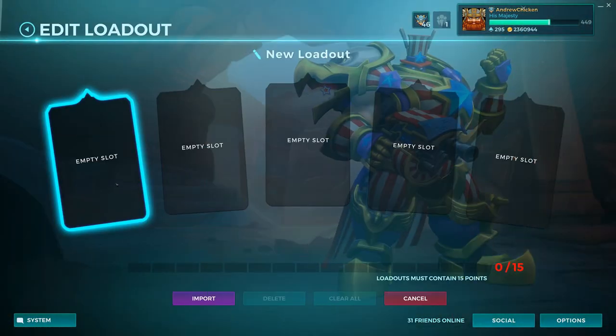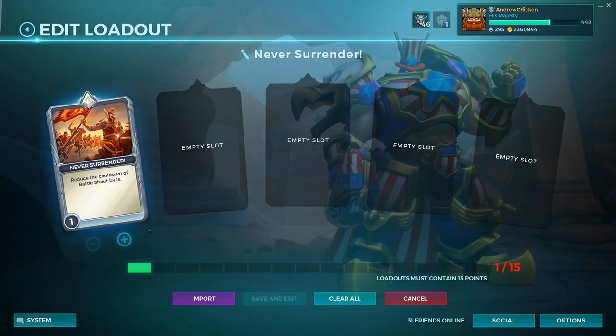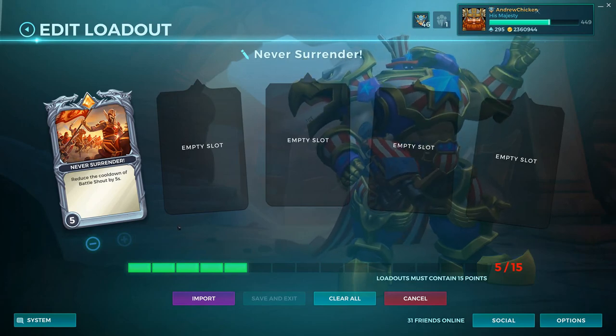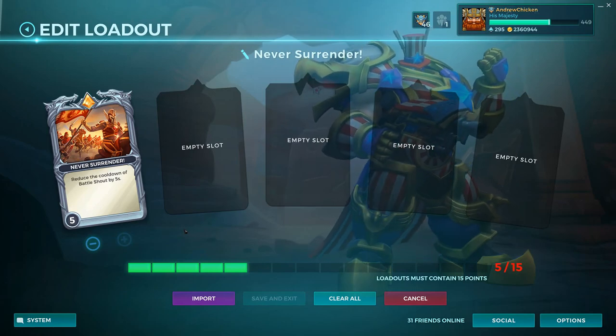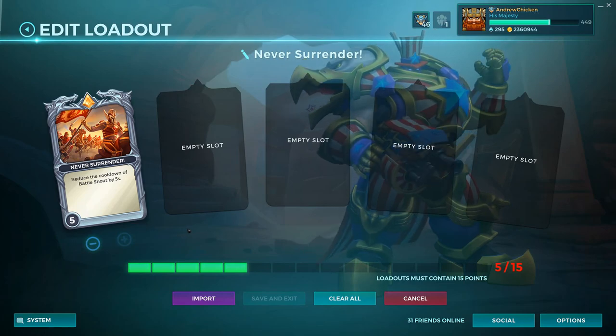Now to build a loadout for this guy, you're gonna have to get yourself a lot of this Never Surrender card. In fact, we're just gonna take this and crank it up to five. Right now what I've learned is the best tactic when you go out onto the battlefield: you're gonna need to shout in their face as much as possible. That way you not only get the healing and the immortality, but you also intimidate the enemies because you got that loud American roar.